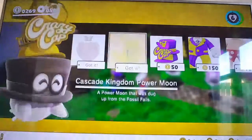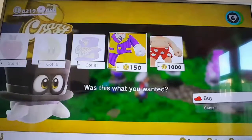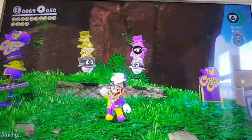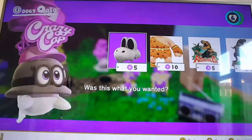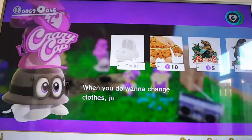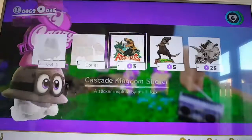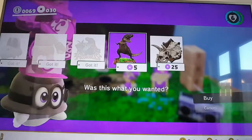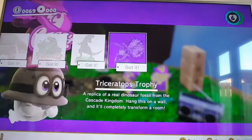Let's get some new clothes. We're going to be wearing what the game calls the employee uniform, but I'm calling it the Crazy Cap combo — we're getting both the cap and the outfit. We can also get the caveman outfit, and while I don't personally like it, you can get a moon with it. We can also get three other things: a sticker for the Odyssey ship's exterior, and two models for the inside. Then we'll head over to the Sand Kingdom.